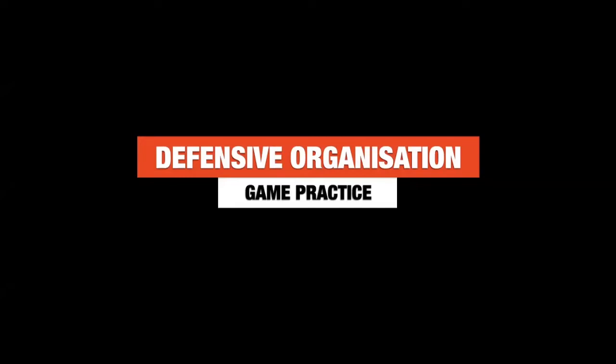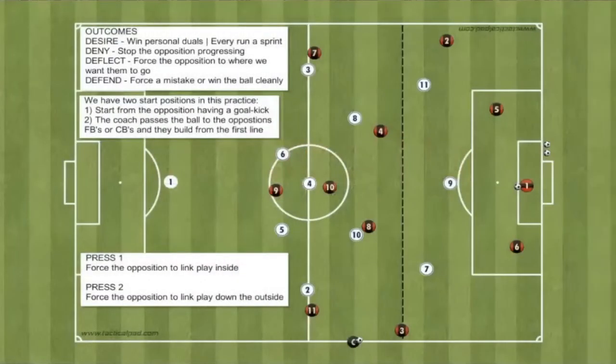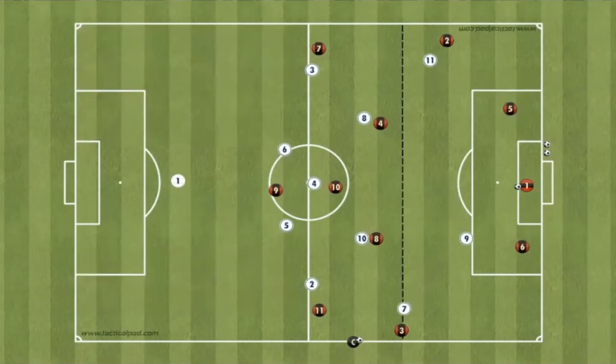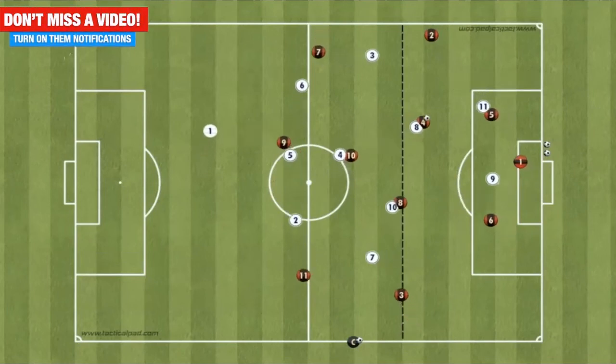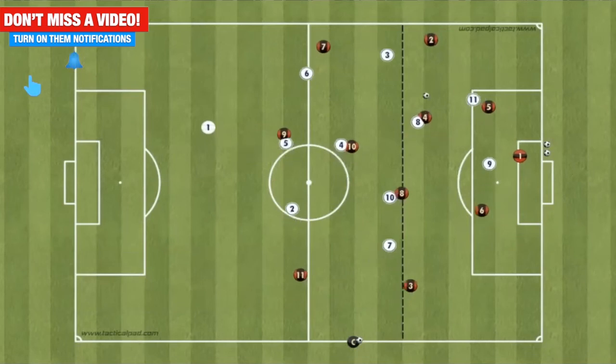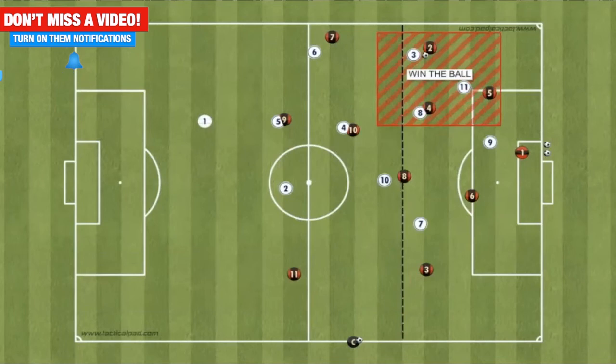Defensive organisation game practice. Within this game practice, we're looking for the players to take what they've learned in the technical and skill practice and apply it in a full 11v11 game. The Red team are the attacking team and the white team are the defending team. We have two starting positions. The first starting position is a goal kick, where the Reds will look to build the attack and the Whites are going to look to press and score in the main goal. Within this practice, we're going to work on two presses. The first press is from the outside, but we're going to look to force the play inside. When that happens, we can get our full back to jump onto their full back and see if we can win the ball back in a 3v3 in that particular area.